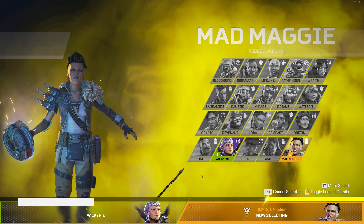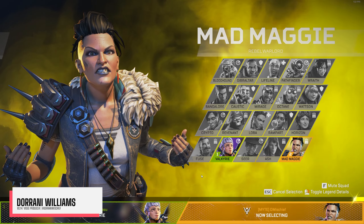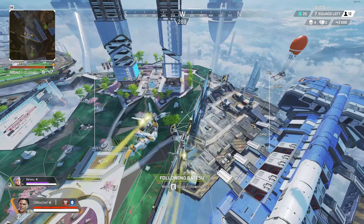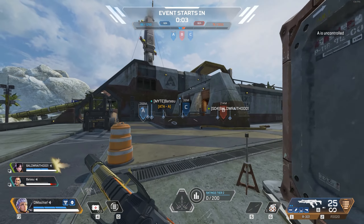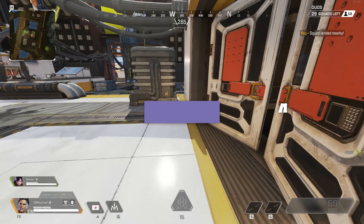Hey, what is going on everyone? This is Durrani here from VG247.com and Apex Legends new Season 12 is here and I've been checking it out. So we've got a new Legend, Mad Maggie, a brand new limited time mode called Control which is really well implemented, a new season pass, Olympus is finally back and they've shuffled the POIs around, and there's also some weapon changes. Let's discuss it all.